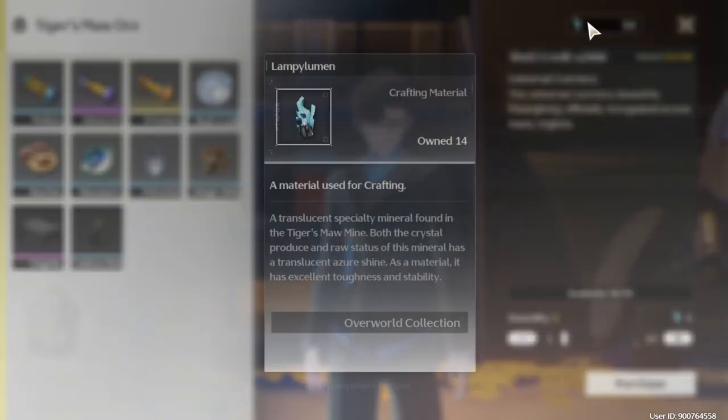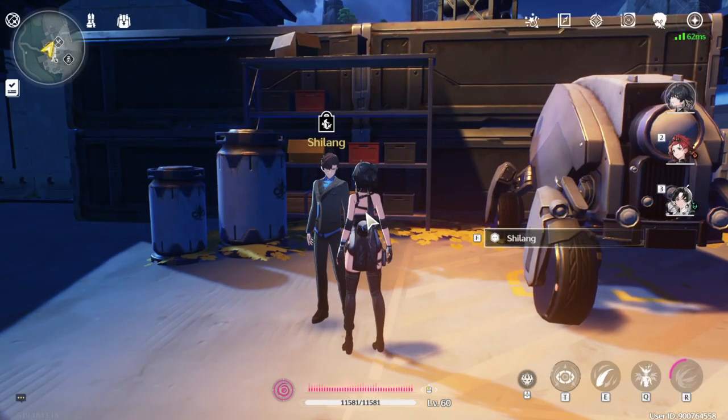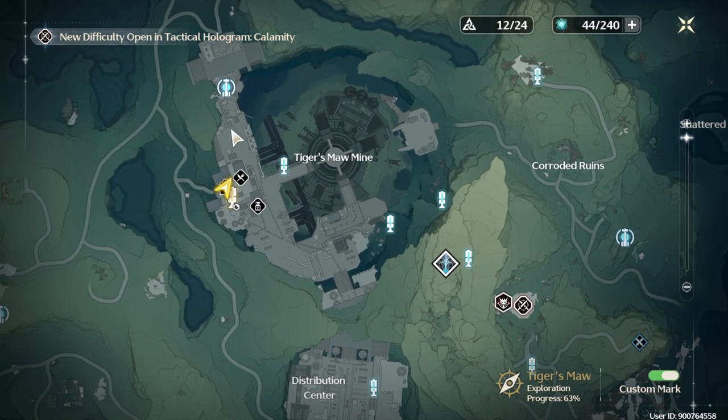The currency they use is the Lampilumen ore. I don't think I have any more Lampilumen, but it's usually found in Tiger Small's Mine. If you want accurate locations of where the specific ores are, I suggest opening an interactive map — just search on Google 'Wuthering Waves interactive map' and you'll see the specific locations of each ore.